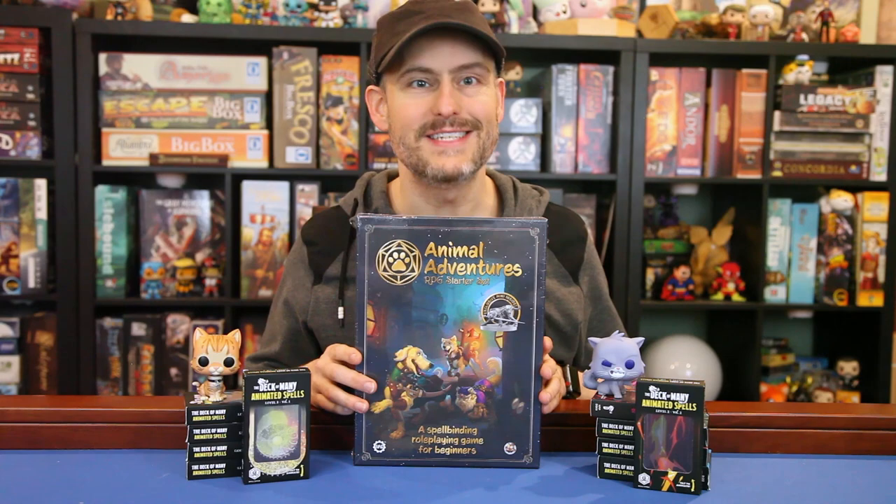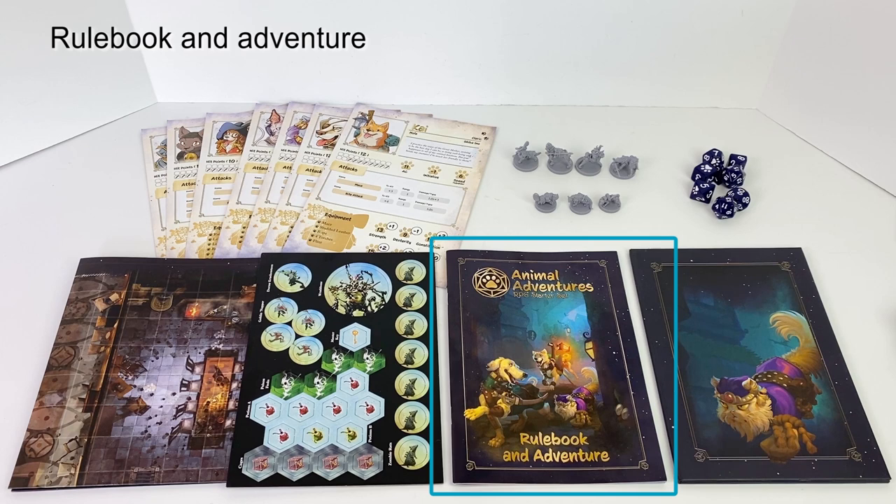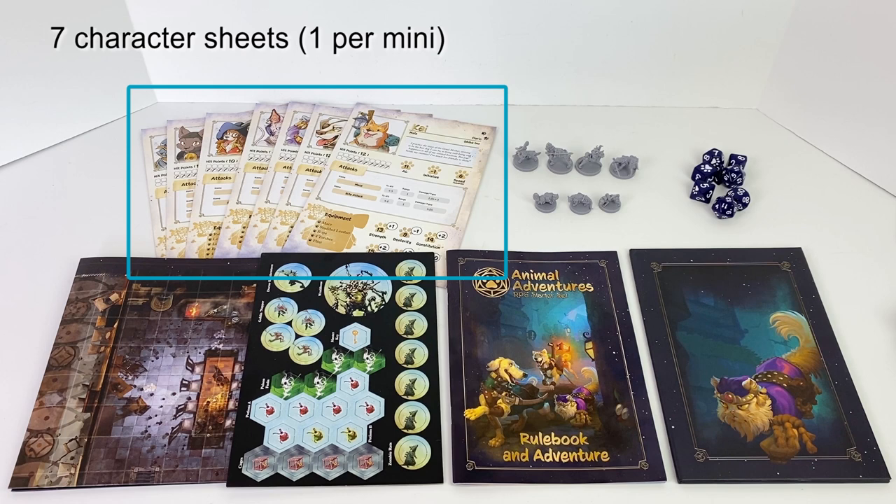In the box we have 3 cat minis, 4 dog minis, a rulebook and adventure, a small three-panel GM screen, a board of tokens to punch out, 7 super cute character sheets, a double-sided map, and a set of dice.